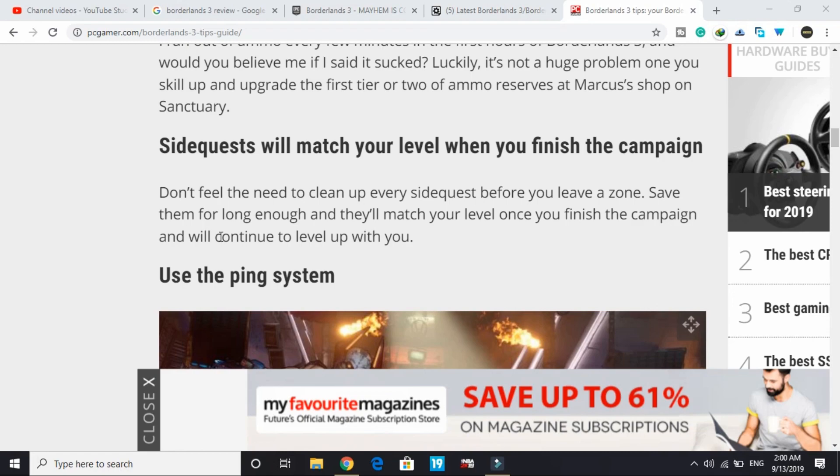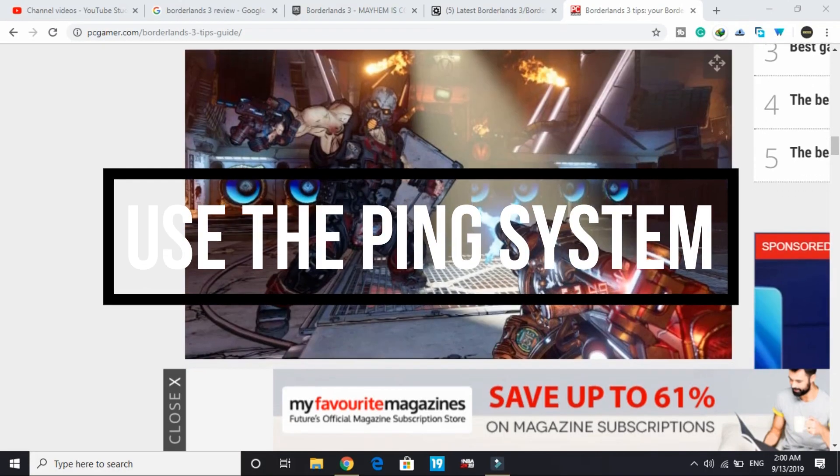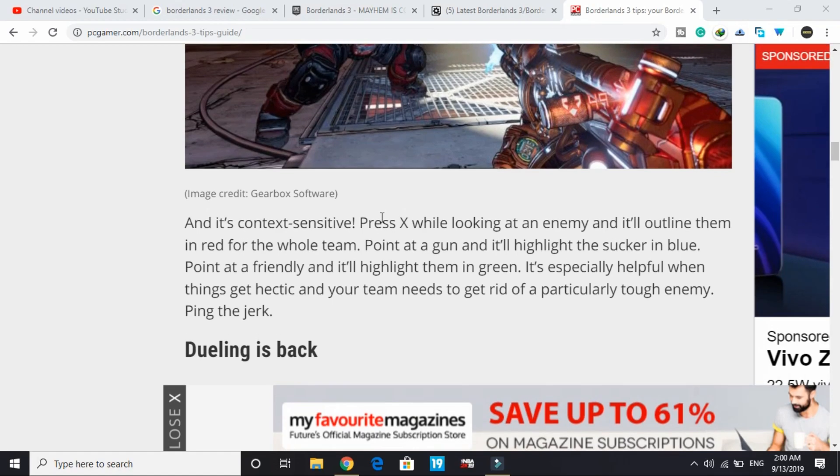The sixth tip: use the ping system — it's context sensitive. Press X while looking at an enemy and it'll outline them in red for the whole team. Point at a gun and it'll highlight it in blue. Point at a friendly and it'll highlight them in green. This is especially helpful when things get hectic and your team needs to focus on a particularly tough enemy.